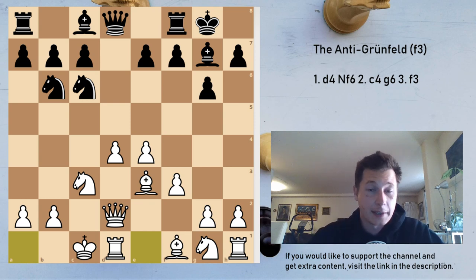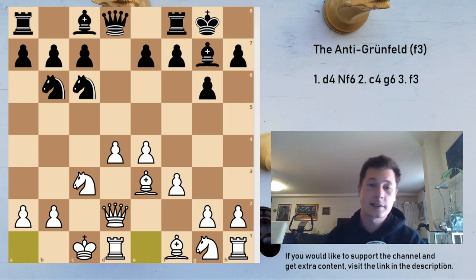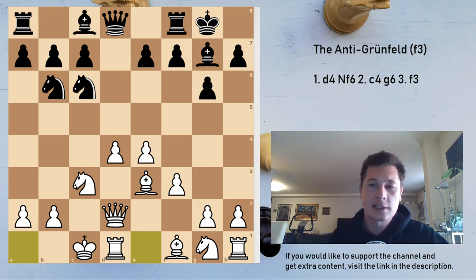Here we come to the first branching in the position. If you play the anti-Grunfeld against an experienced Grunfeld player, this is what you are going to have on the board. Black has three moves: f5, e5, and Qd6. f5 is completely mad — a very theoretical move, but it leads to the sharpest positions in the anti-Grunfeld. e5 is slightly more positional but also very sharp. Qd6 is considered to be the mainline and requires the biggest knowledge of theory — the moves don't come as naturally as in the e5 and f5 lines.